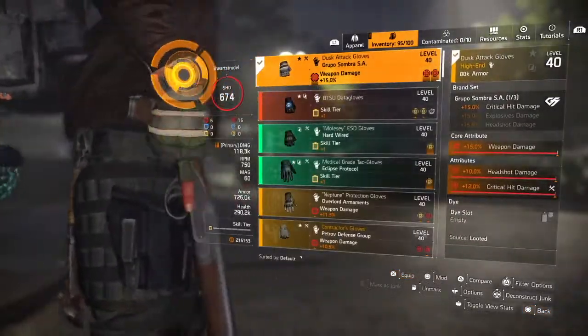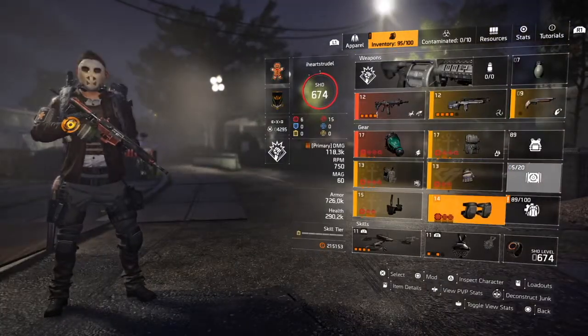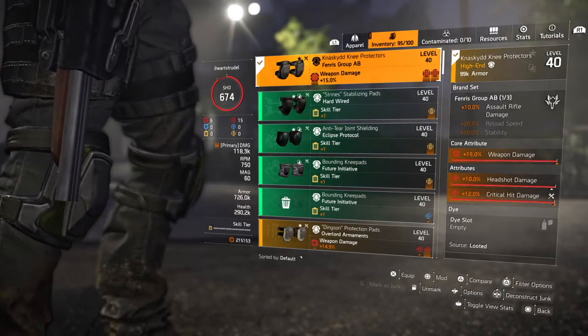Grupo gloves — getting more crit damage out, Max Roll, God Roll — I love these gloves. And then a Fenris Kneepad, again Max Roll, God Roll, just buffing that AR with the 10% Assault Rifle damage.